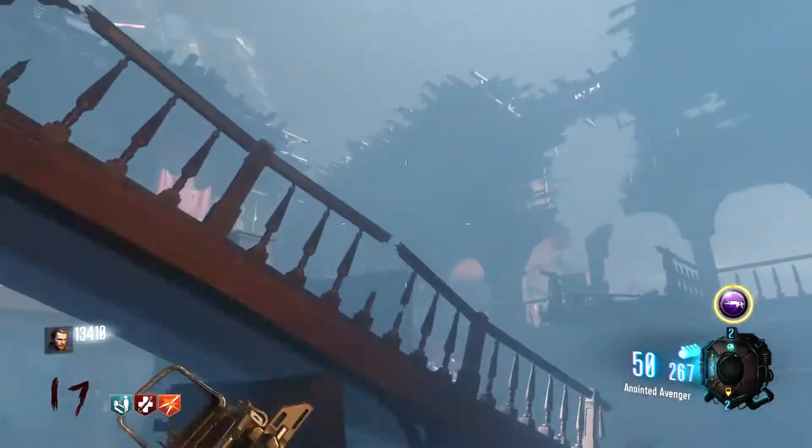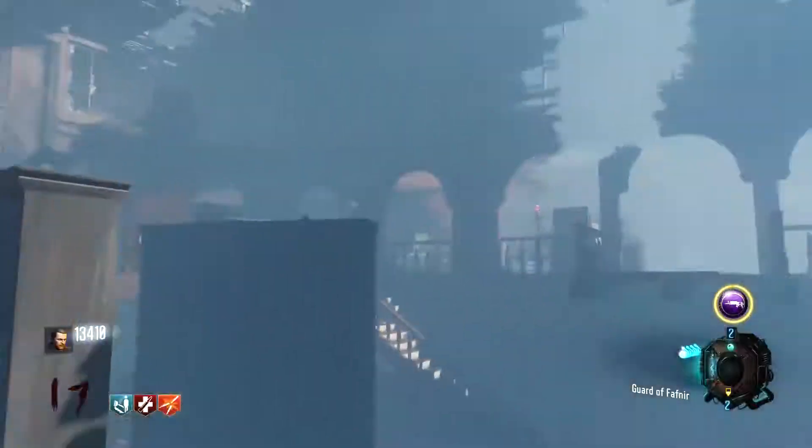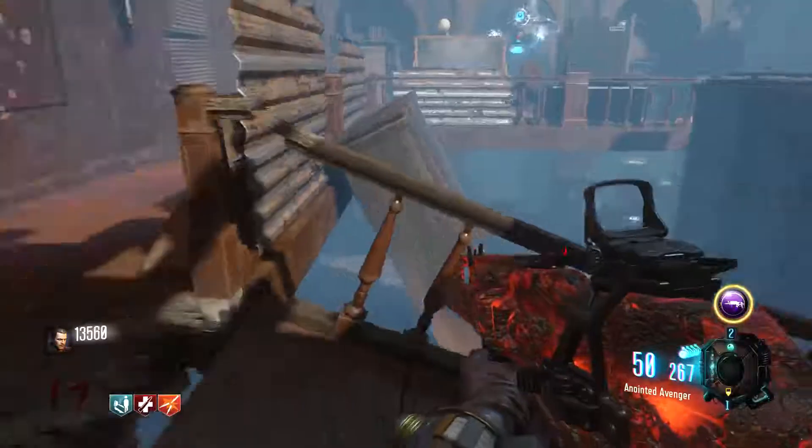The second one is over near Speed Cola, so go to the supply depot and stand up near Speed Cola. If you look up at the roof you'll see another white glowing symbol — shoot that one and that is the second one.